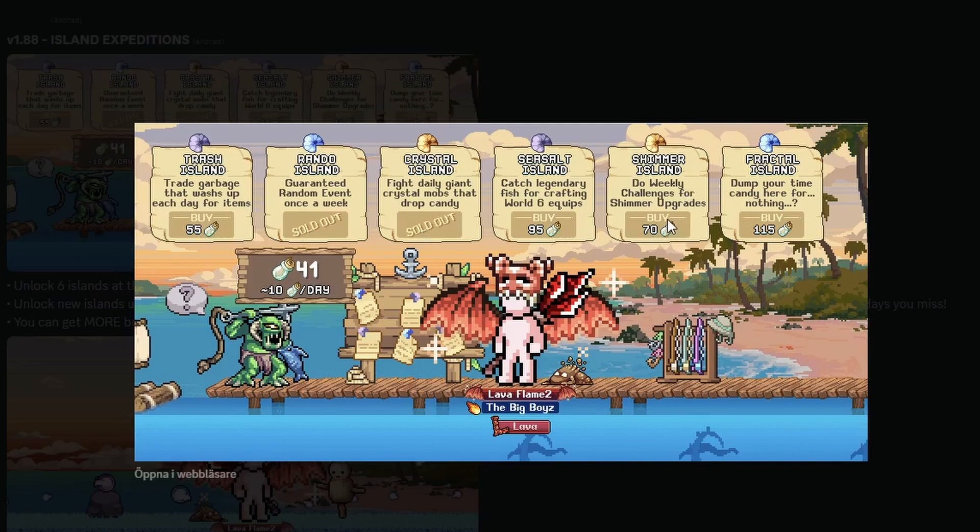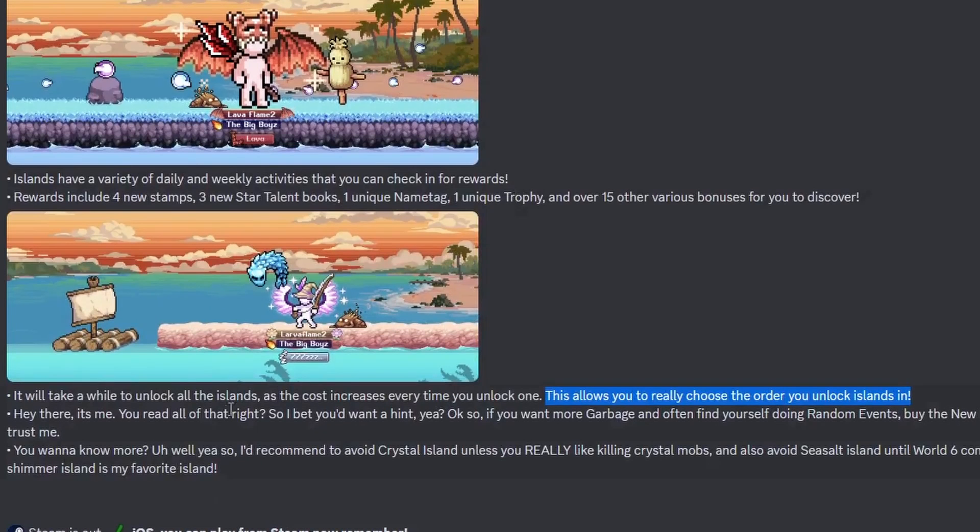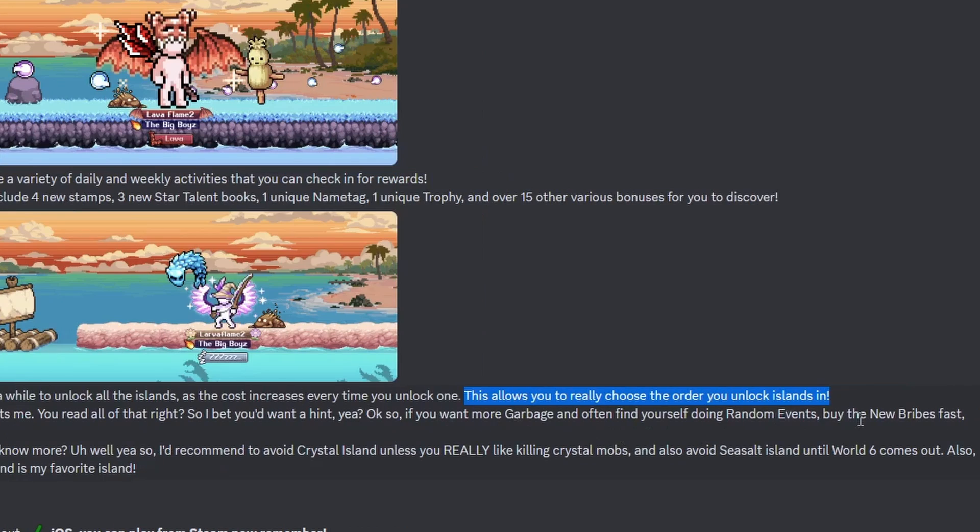This allows you to really choose the order you unlock islands in, but they're not all the same price so you kind of want to unlock the cheapest ones anyway. I would go trash island and shimmer island. By the time you buy shimmer island, all islands will be mapped out pretty well by people who pay to win. If it's just bosses then it's pretty useless, and crystal island isn't much better.